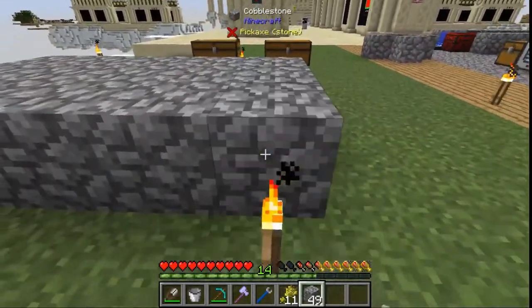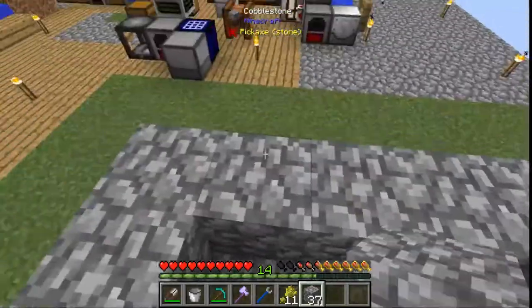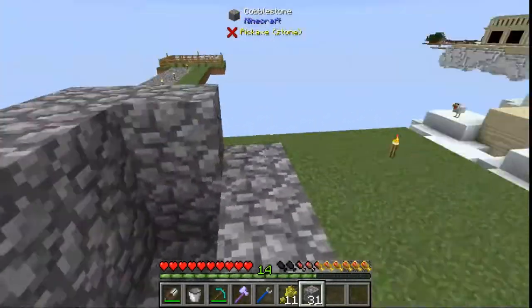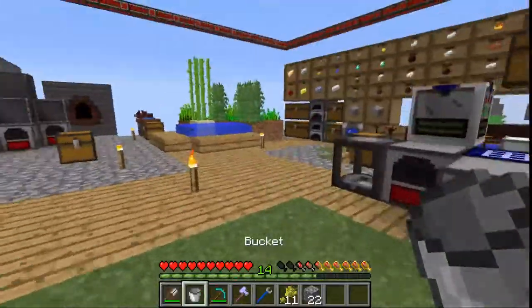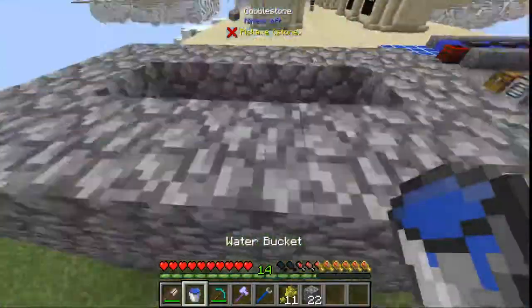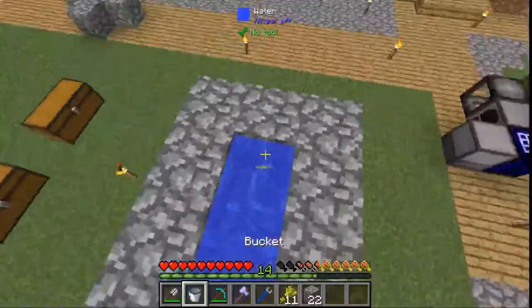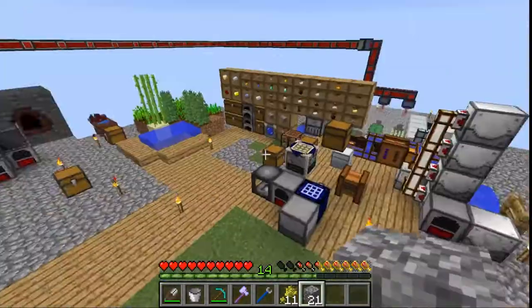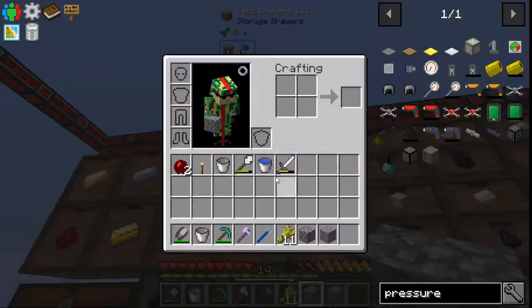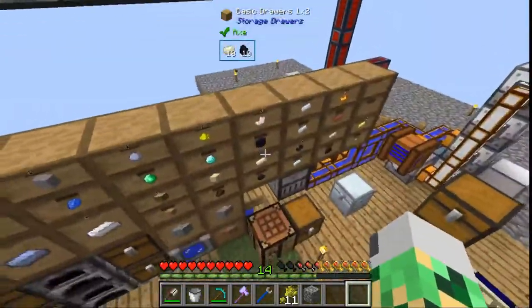The way you start Pneumatocraft is you need a whole bunch of compressed iron. Compressed iron comes in two ways. You can either make it by using a machine from Pneumatocraft to compress the iron, but the way you're supposed to get started is you use a bit of TNT. Some TNT and you blow up the iron.